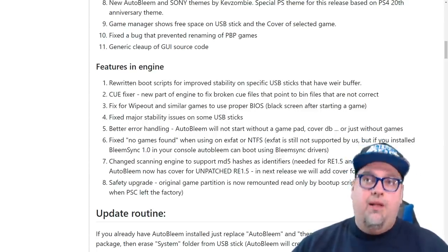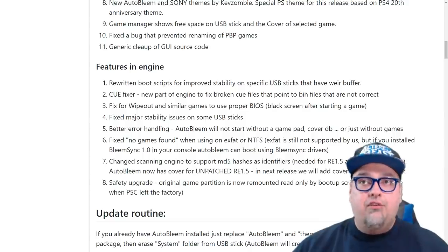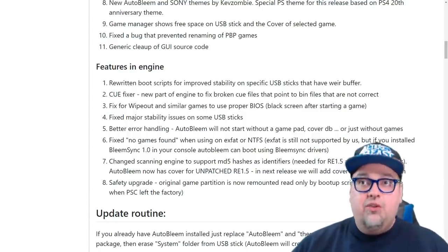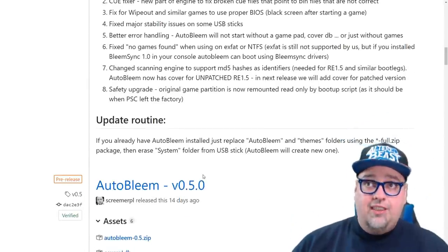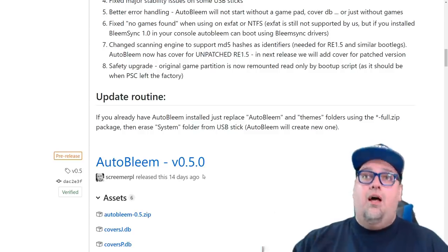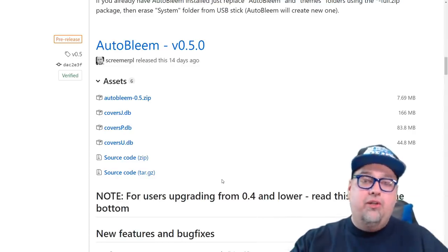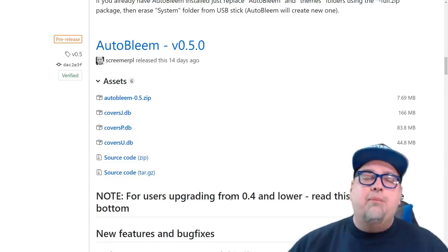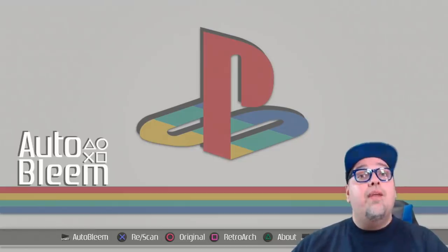AutoBleam now has MD5 hash support as identifiers, needed for Resident Evil 1.5 and similar bootlegs, and now includes cover art for unpatched Resident Evil 1.5 with more in the next release. As a safety upgrade, the original game partition is now remounted read-only at boot, as it should be. They also have instructions listed for upgrading from AutoBleam 0.4 or 0.5 — you just copy over the files. Let's switch on over to the PlayStation Classic and take a look at the new stuff.